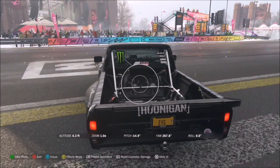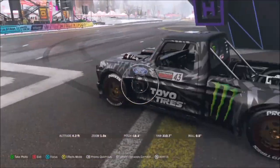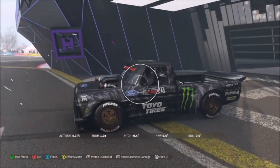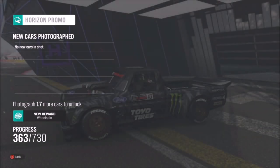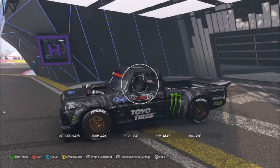Like I said, the good thing about this one is you don't have to take it in any specific location. All you have to do is make sure you snap a photo of any Hoonigan car. Technically speaking, you can also do this if your friend is in a Hoonigan car, or if you drive past an AI in one — that should also work.